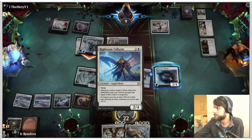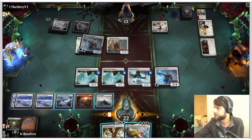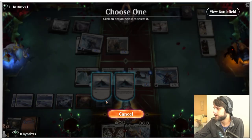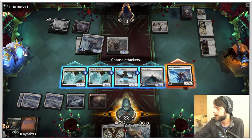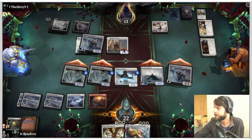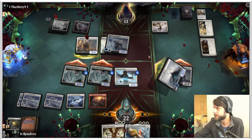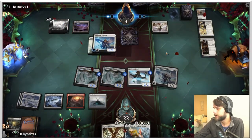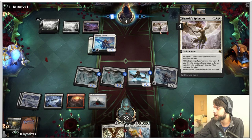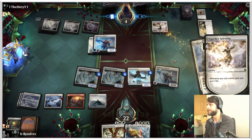They're just gaining three by attacking here, which is relevant. I think we just use this. We attack here, here, here, and here. Again they can block the 3/3, but it's more a matter of just dealing as much as we can. Two, six, seven, eight, nine, ten, eleven, twelve, thirteen. They're down to four. The trick is they can gain so much off of Sigarda's Splendor. I don't know if it's the right card for this matchup — we'll see.